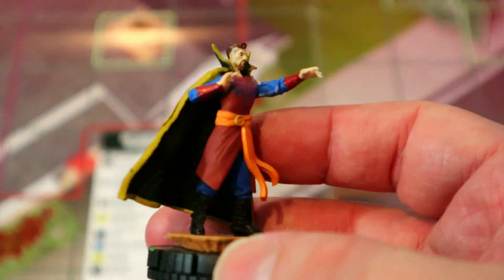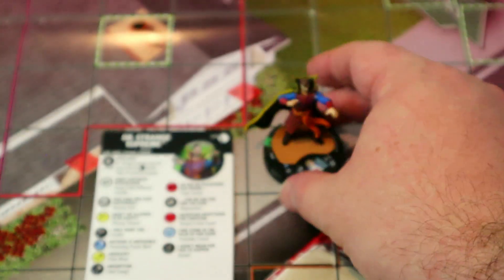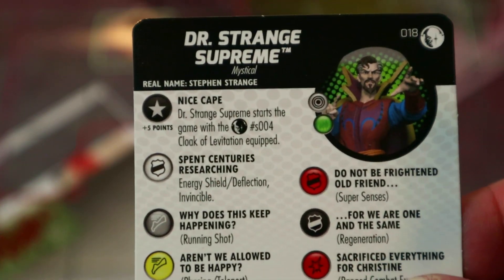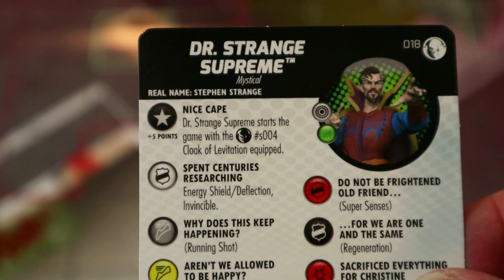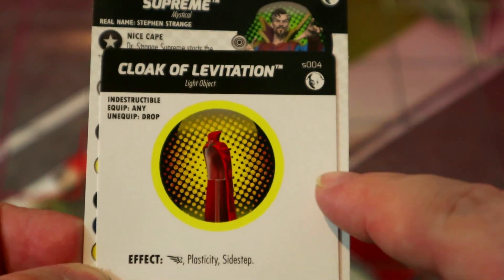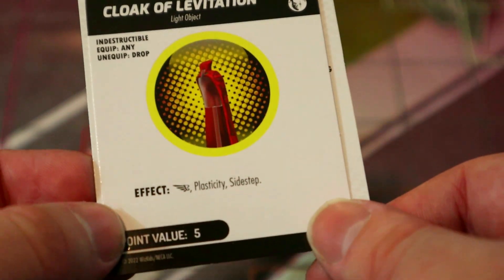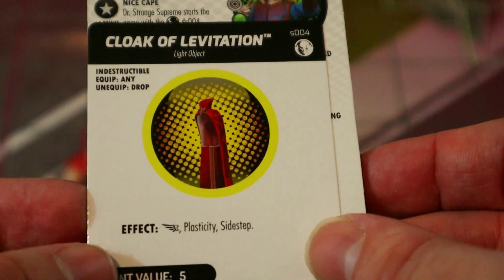Next up we've got a big one — Dr. Strange Supreme. His episode in What If was of course one of the best, and he's insane for the points, though he is a lot of points. He's got the mystical keyword, improved targeting for hindering, and a plus-five trait that lets him start the game with the Cloak of Levitation equipped — which comes with the super rare Spider-Man.